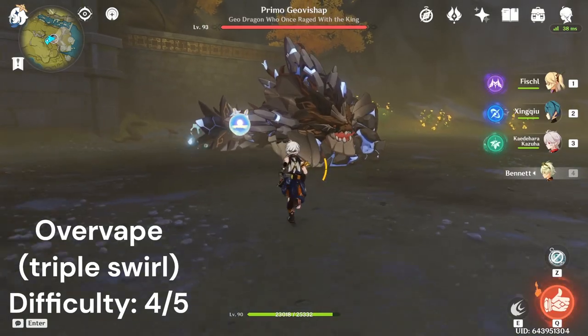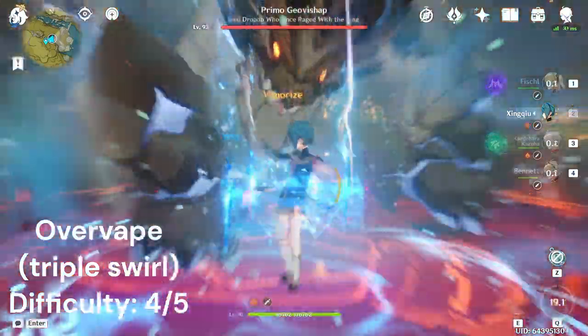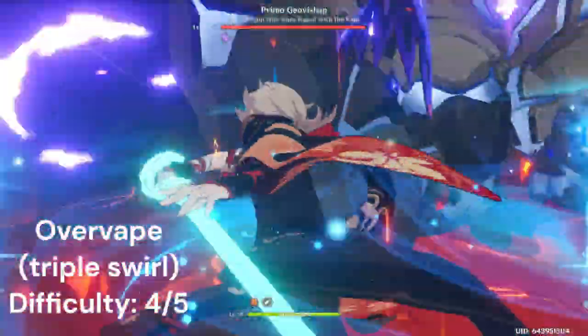Now if we combine the two, we get over-vape. What we do is we first swirl Bennett, then apply Xingqiu's hydro, then Fischl's electro, and then swirl the two as if we were swirling electrocharged.